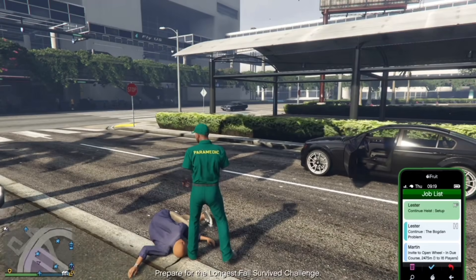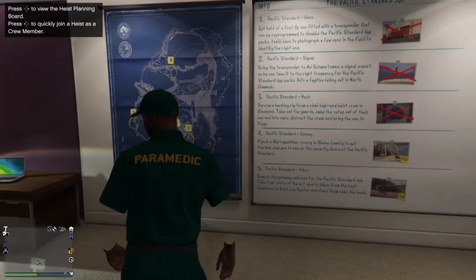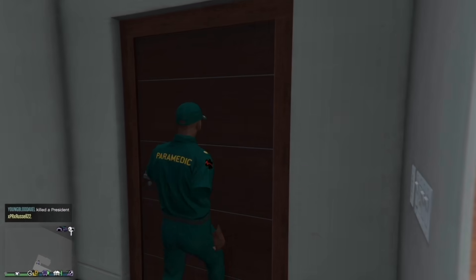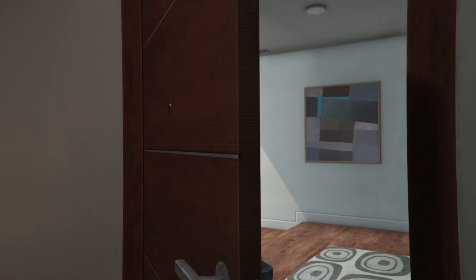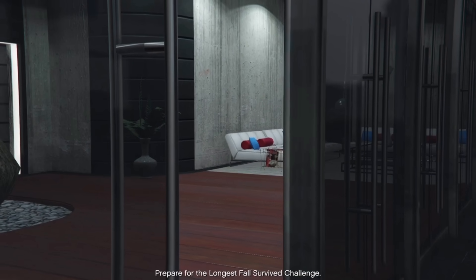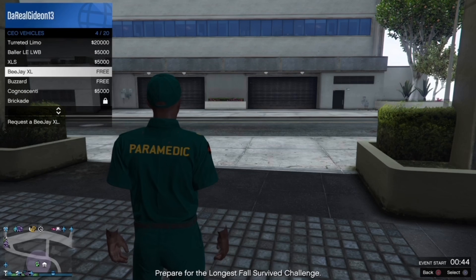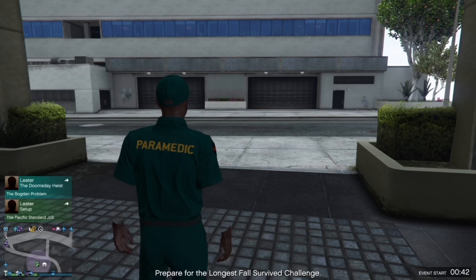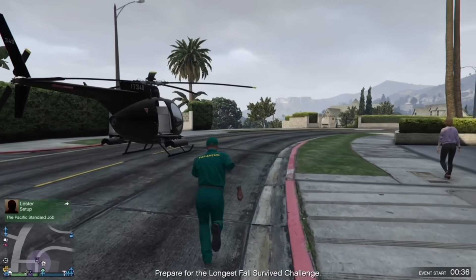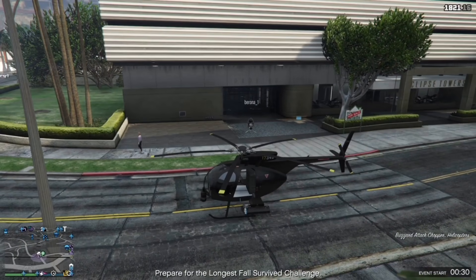So once you've got the Lester job, all you want to do is just start it up. Now once you've loaded in, all you want to do is just quit it. Then just run out of your apartment. So once you're outside your apartment, go to CEO, then go to Zero Growth Vehicles, then go to Buzzard and just request a Buzzard so it spawns near you. Now once you're in the Buzzard, all you want to do is just fly to your plane. I'm just going to fast forward this clip.